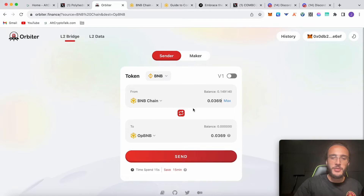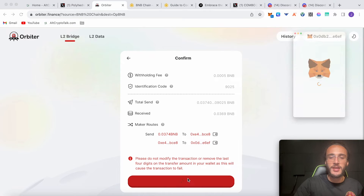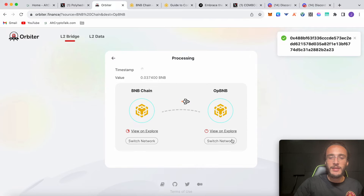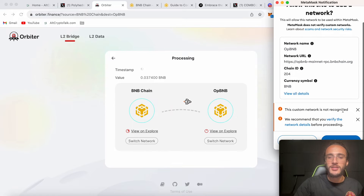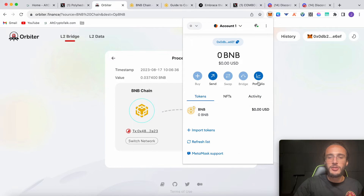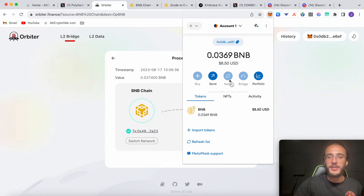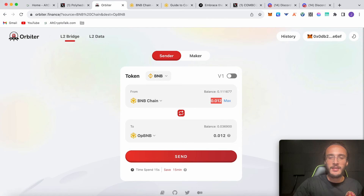I'm going to bridge 0.0369 BNB over to the opBNB chain — it's going to take 15 minutes to send, so don't worry if it takes some time. Click confirm and send — one cent gas fee, absolutely incredible. Clicking switch network will add the opBNB network for us — this is the mainnet, which is fantastic. We've never used it before — click confirm and confirm once again. Now we're on the opBNB mainnet and just waiting for the BNB tokens to arrive.